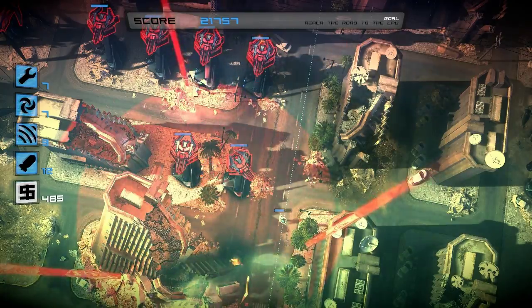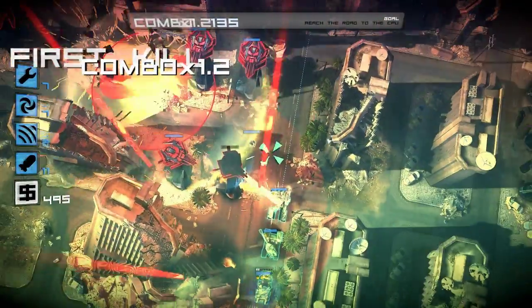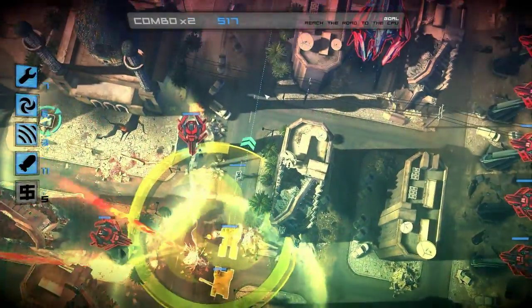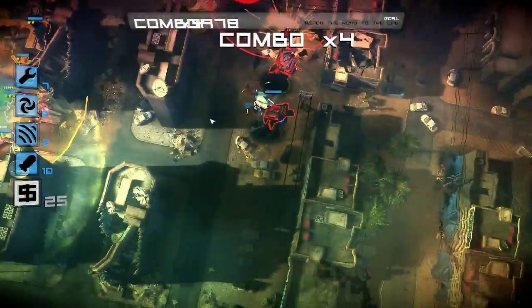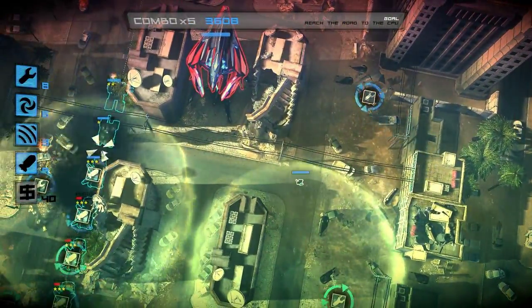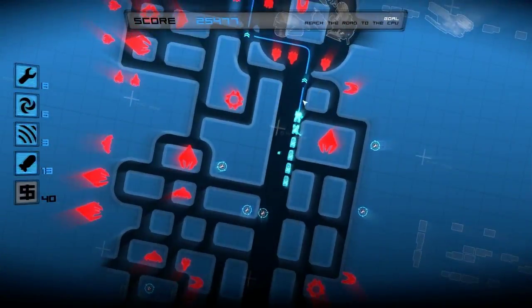We are going to take out these three turrets up here. The commander's been hit! I want to try to get back. Swap. And upgrade our dragon tank. One thing we can do is artillery strike over here — we got them all! We're going to repair, and we've got a little bit of time.